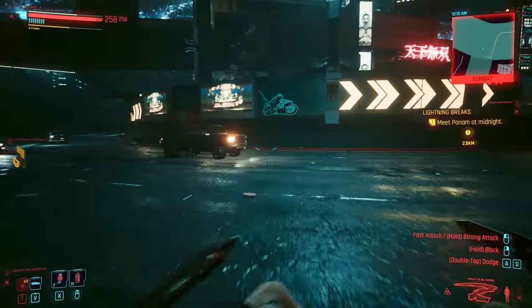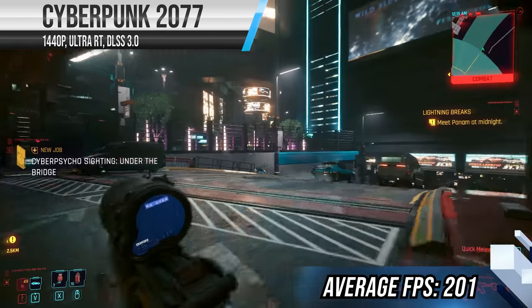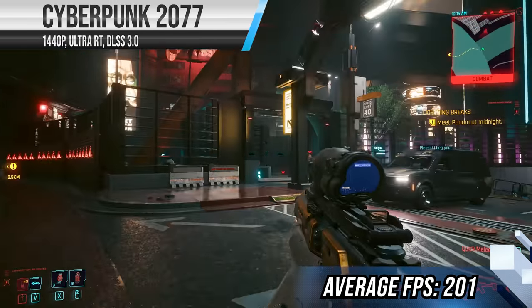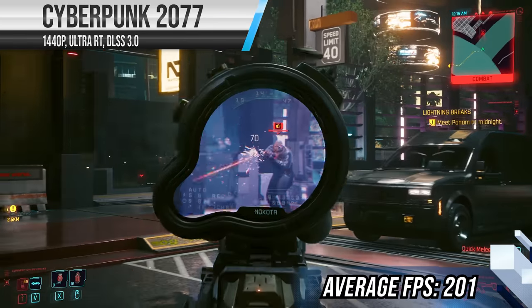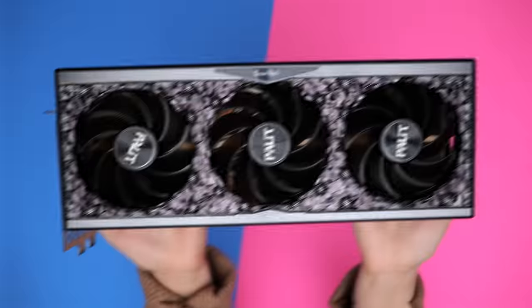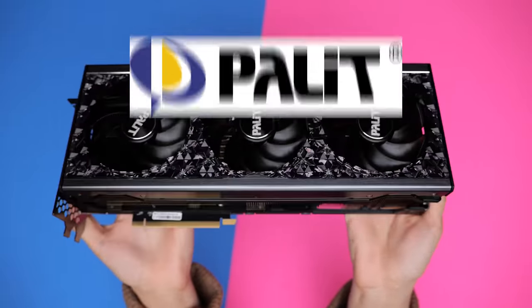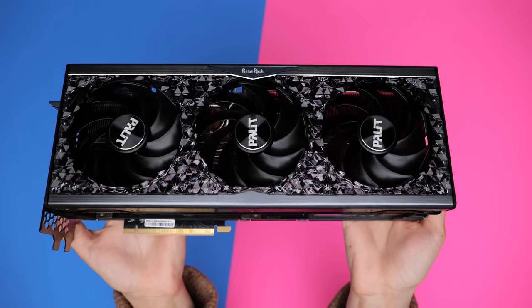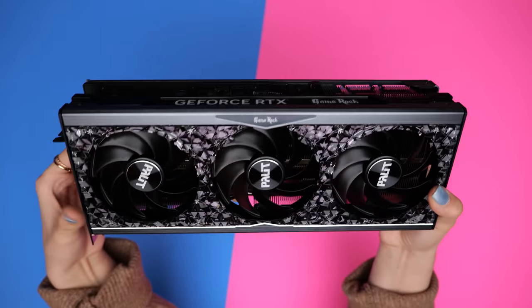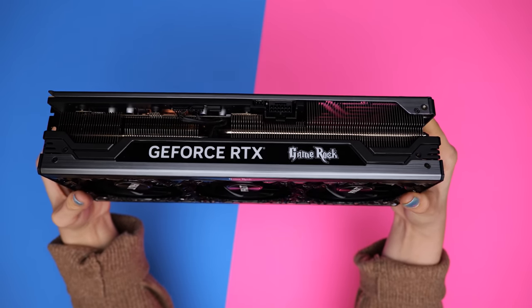However, even without DLSS 3.0, which basically feels like witchcraft somehow — more on that later in the video — it is a generational leap in raw performance, and the power draw isn't anywhere near as bad as you might think either. This model in particular is the GameRock Midnight Kaleidoscope from Palette, definitely one of the more blingier cards out there. Shout out to Palette for sending it over so we can review. With that being said, let's dive into some actual benchmarks.